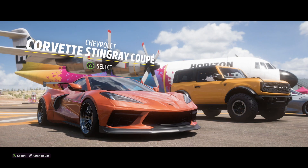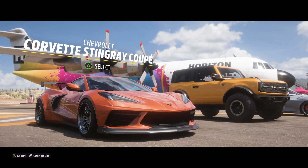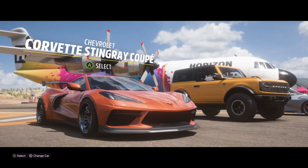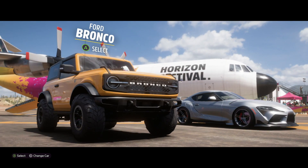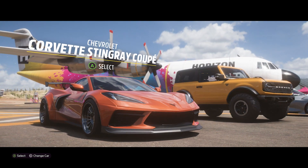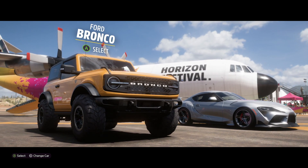Those cutscenes are incredible — they did such a good job. Something I noticed is your character actually has dialogue now, so you actually get to have a little bit more of a connection with your character, which is really cool. Right off the rip, it's asking me to pick one of these cars. I'm not sure if we get to keep it or just drive it. We have the C8 Corvette — the wide body — the Ford Bronco, which is brand new to the game, and the Mark V Supra. That's brand new as well.